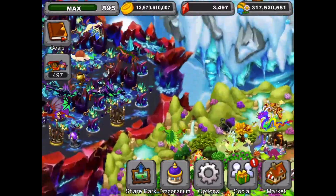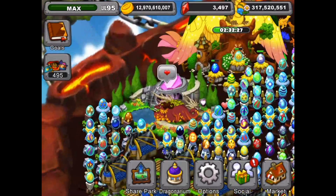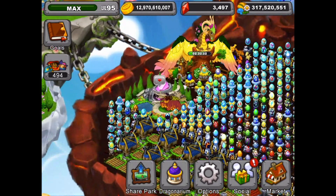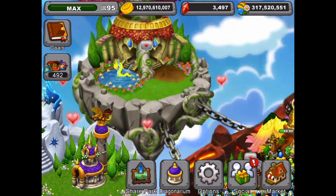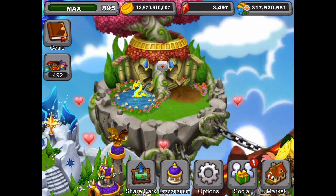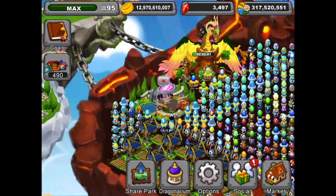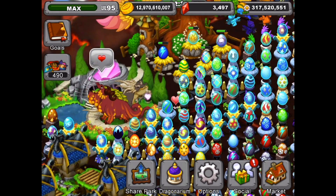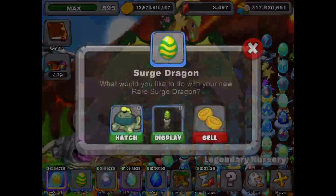That happened to me. I bred for the surge dragon in the cave using a current and a plasma combo, and the first dragon I got was a plasma dragon — I thought it was the surge dragon but it wasn't. So I put the combo up in the island and bred again, and the second time with the plasma and the current in the cave gave me the surge dragon, which we have right here in the nursery and we're going to hatch it now.